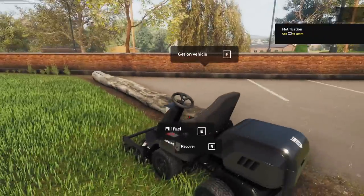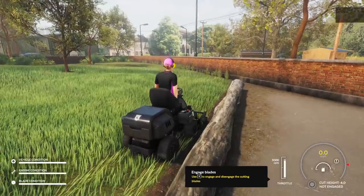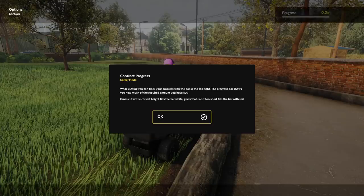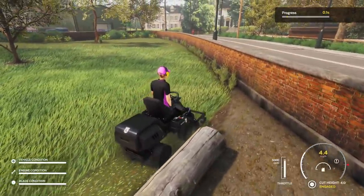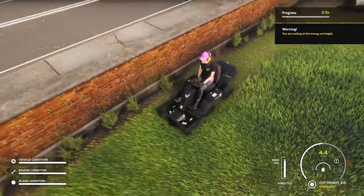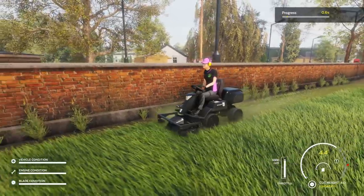Did I just get off? No, I don't want to get off. It is Z to engage the blades — I guess I didn't lower it first. On contracts, you'll be required to cut the grass at a certain height — I don't care about that, I'm testing this right now. We have a progress bar on the top. We are officially out here cutting grass very, very poorly. This is the life, man. This is what gaming in 2021 is like.